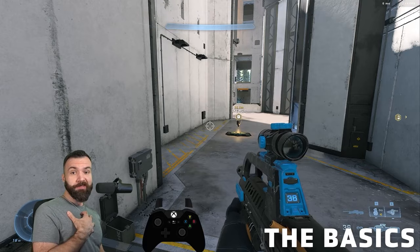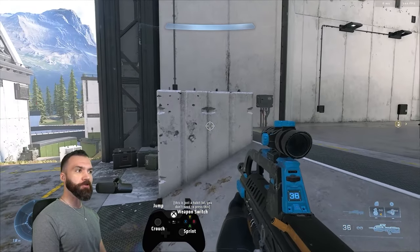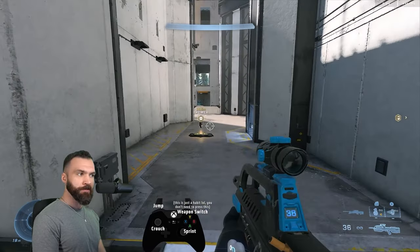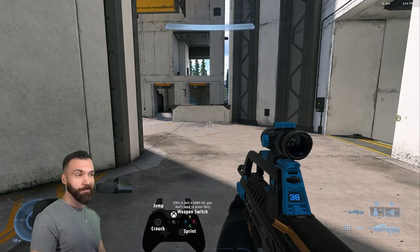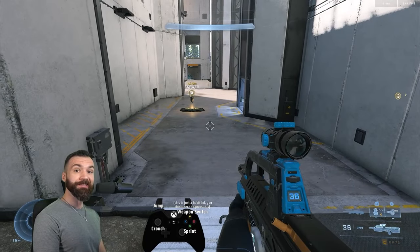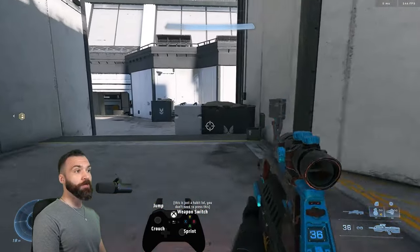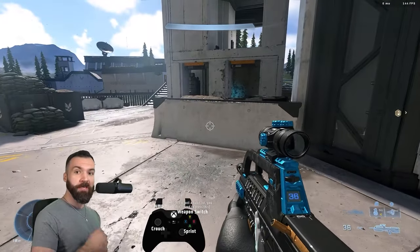Let's start with the basics. I'm confident that when it comes to curb sliding, anyone can master the basics. All you need is a low-height surface that's flat or has a downward slope. You stand on top of it, then sprint and time your crouch button to slide. That's it. The better the crouch timing, the farther you're going to slide — that timing is slightly after you leave the object. If you want to go even further, you can sprint, slide, and then jump to carry that momentum even farther.